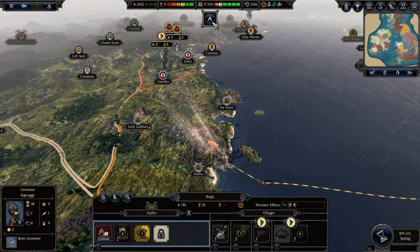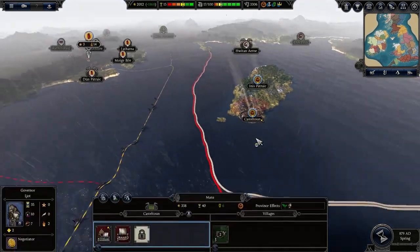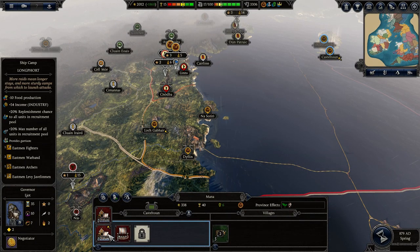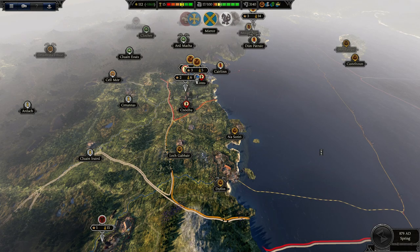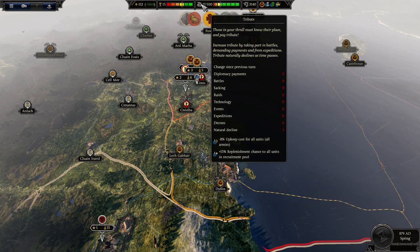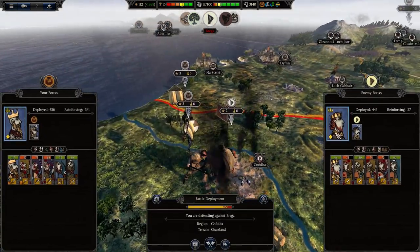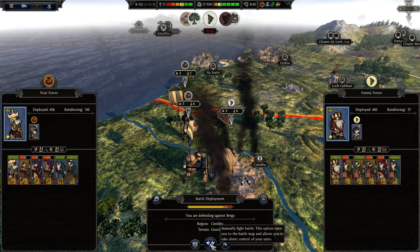We've waited this far, so why not just wait a little longer. We'll go ahead and upgrade that there. So we get slaves from battle, and that increases our wealth. We also get paid tribute, which helps us support our armies and income, obviously. They're coming out to fight us on their last turn. I don't know if they even took that much attrition - they should have.